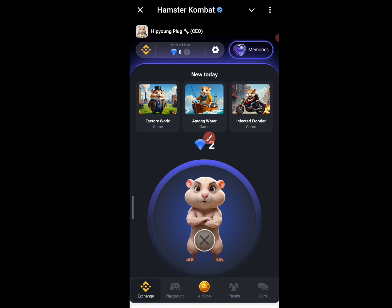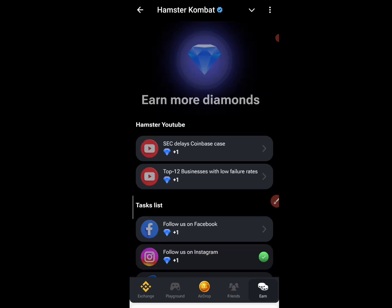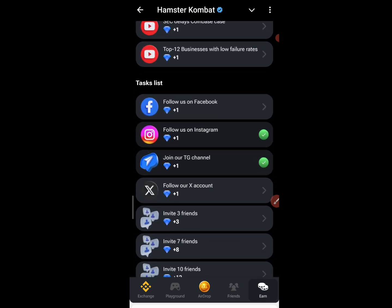Season 2 is the diamond season, so I'm going to show you how you can currently go about getting this diamond. You can see the diamond is not obtained by tapping — I've been trying to tap and it's not currently working. To get diamonds and improve our profit per hour, you need to come to the Friends section and click on it.